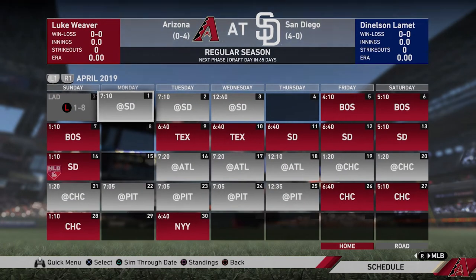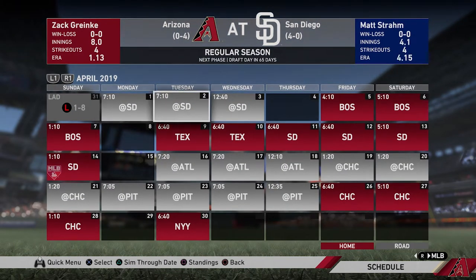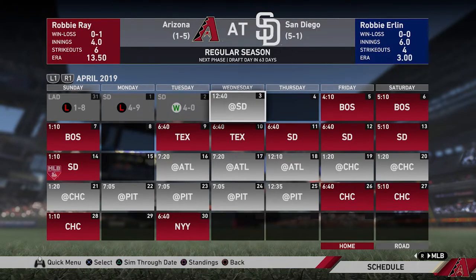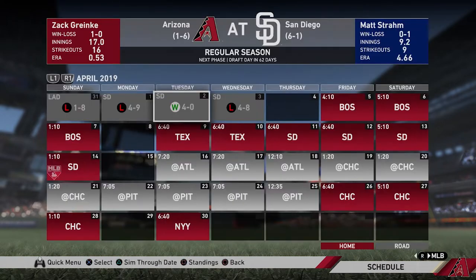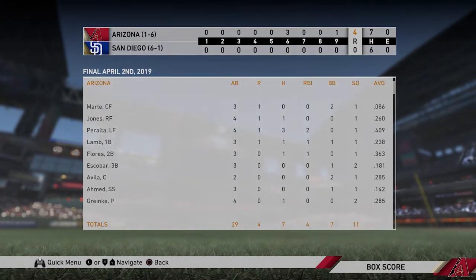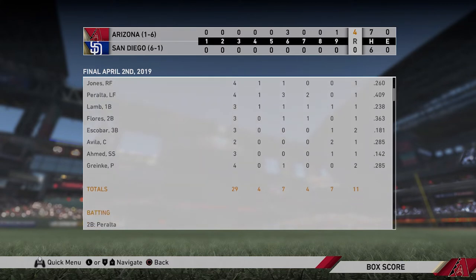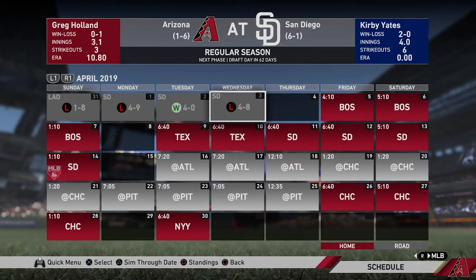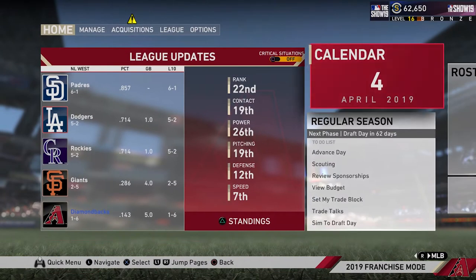After facing LA we have San Diego, and I would imagine at least two out of three of these would be losses. Loss, win, loss - I predicted right, so we got one win there. Our first win of the season: Marte with no hits, Jones with a hit, Peralta with three hits and two RBIs, Lamb with a hit, Flores with a hit. Lamb had a home run, Peralta had a double and a triple. There's our first win of the season, but we are unfortunately 1-6 to start out. That's rough.